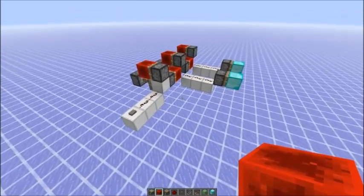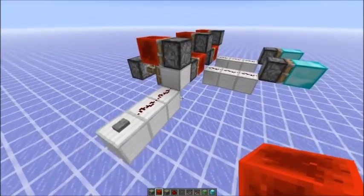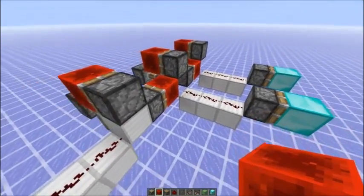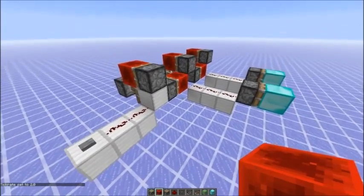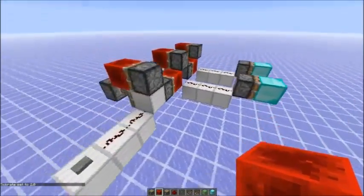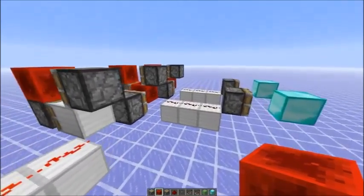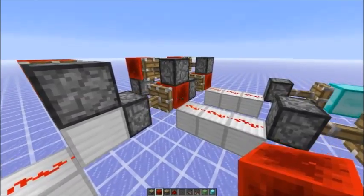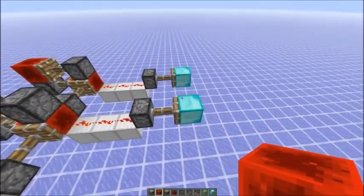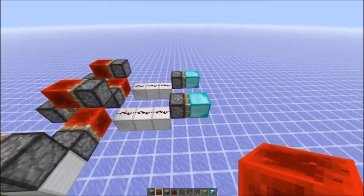There's this contraption over here you might know that also creates a zero tick pulse instantly. But the problem with that one is that it would always generate a second signal. I'm using Cubitech's tick speed mod where you can also move at normal speed while the game is slowed down. So you get an instant zero tick pulse, but the problem is when the block comes back you get a second pulse. This is useful if you want to send a block over instantly over a thousand blocks, but generally not too useful in other contraptions.